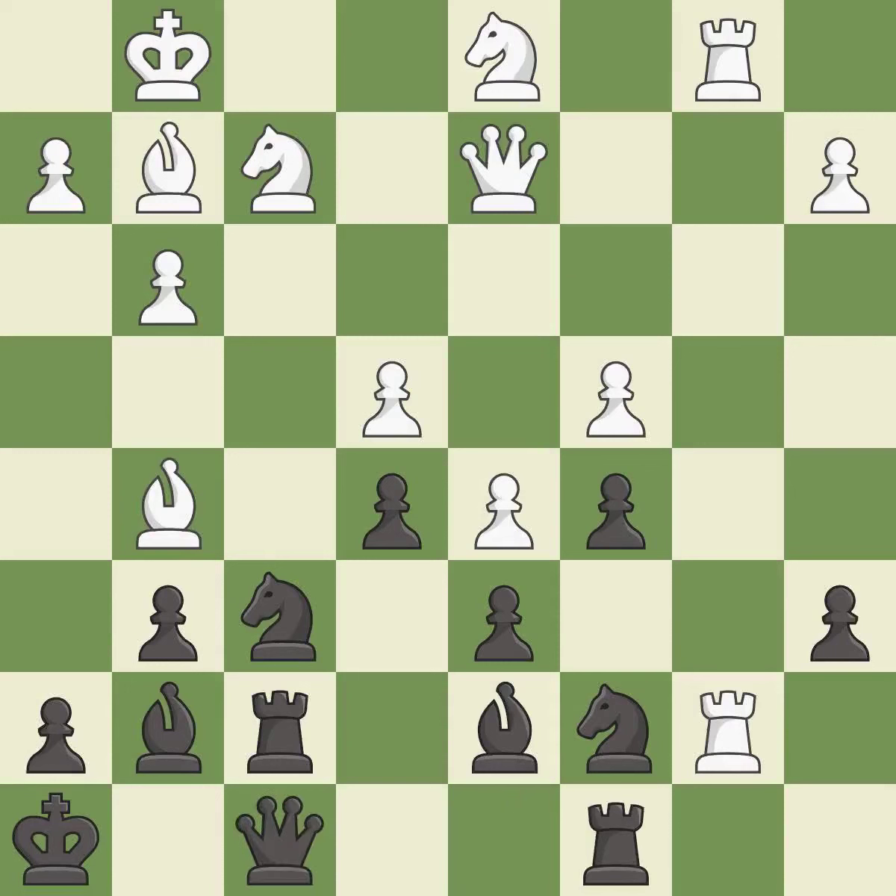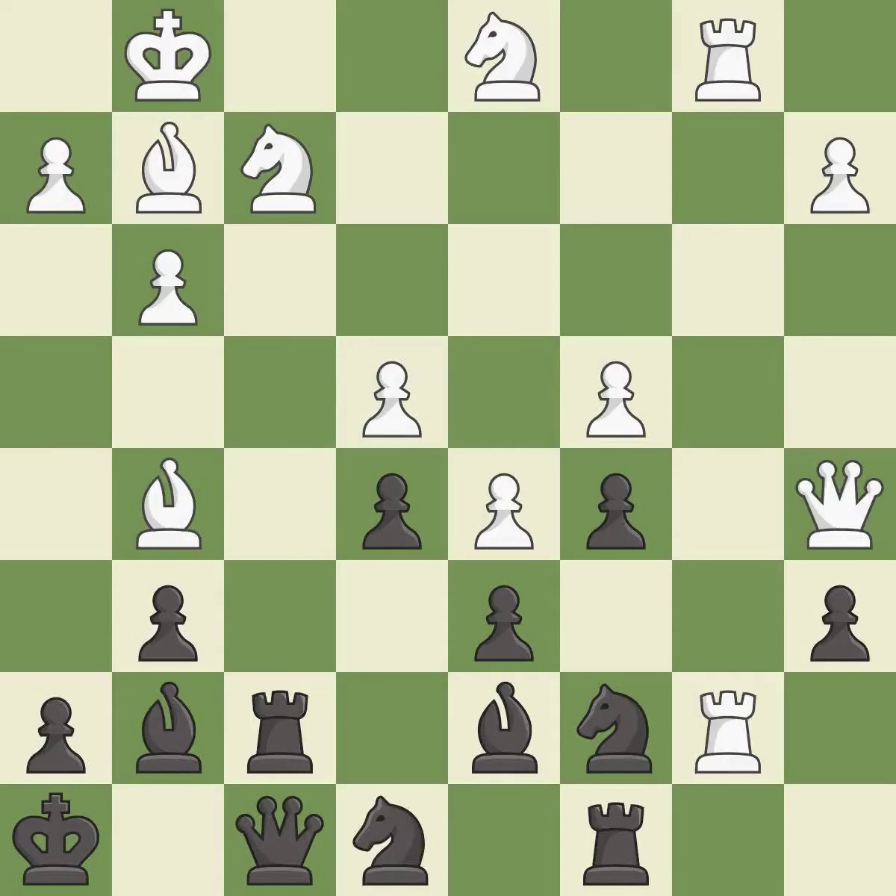This develops a queen off its starting square, getting it into the action. It is good. This is the strongest option — it is best. This protects the attacked knight. It is best. This offers to exchange pieces of equal value. It is good. This ignores an opportunity to challenge the opposing rook for the open file. It is an inaccuracy.